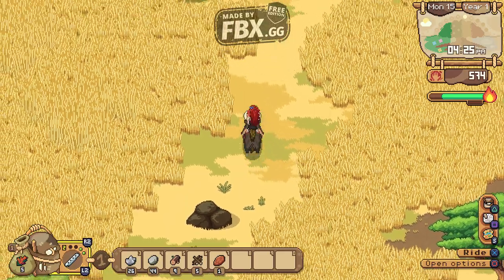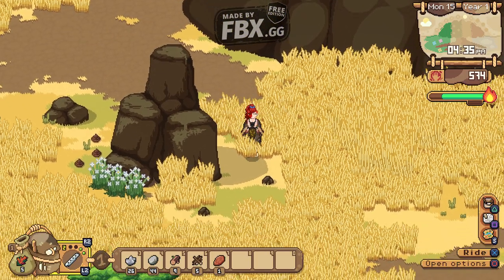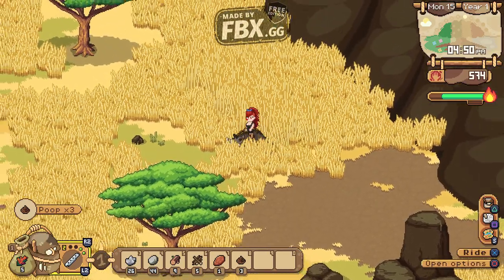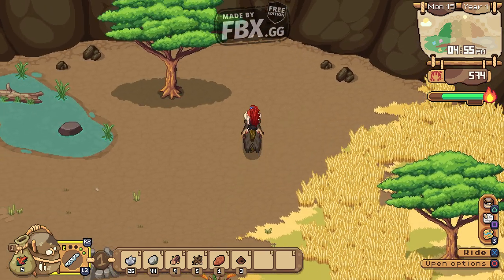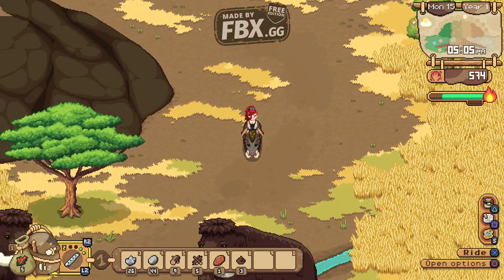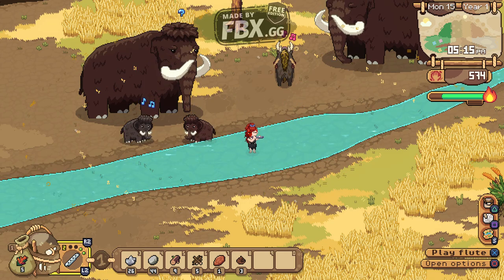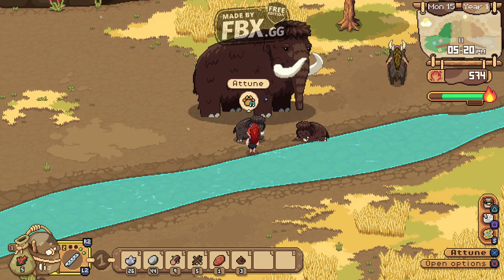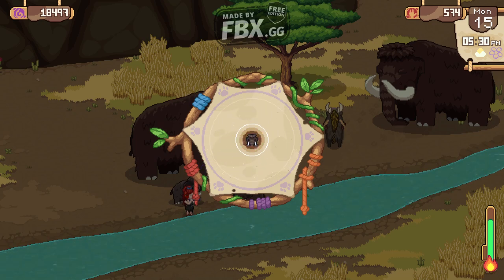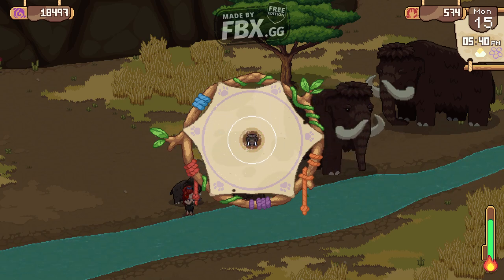Every day, somebody from the camp comes up with an idea that you need to help them build. For example, before we had the time shown on the right side of the screen — it says 4:50pm right now — the old woman in the camp said 'I got a great idea, let's build a sundial,' which is great, now we actually have the time. Also, something the game doesn't actually tell you: the little dots or moon icon on the right side of the screen — when it reaches the last one, you're gonna pass out. It's better to head back before that last circle of sun goes down.